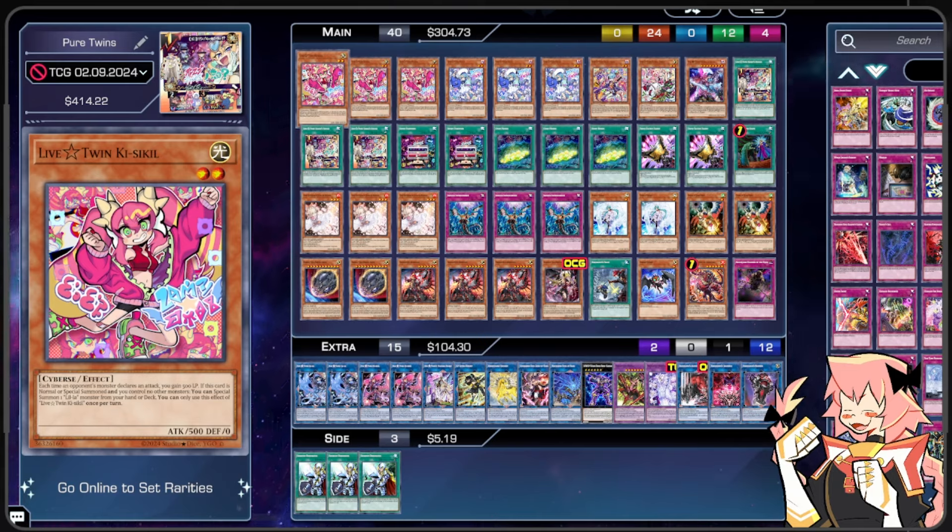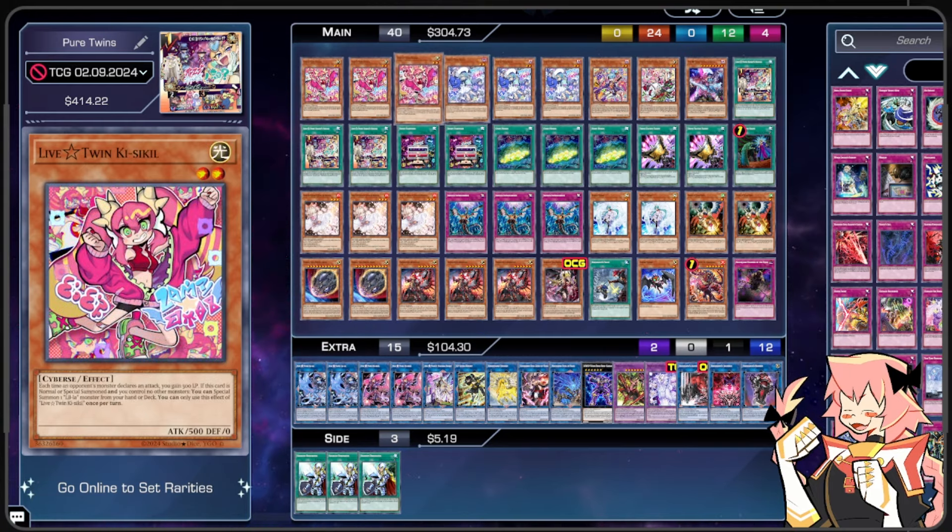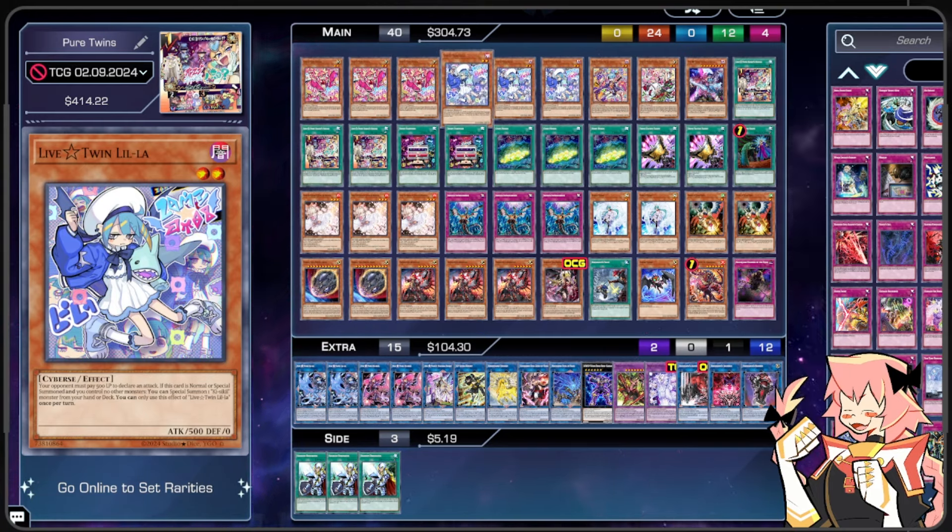If this card is normal or special summoned and you control no other monsters, you can special summon a Lilla monster straight from your hand or deck, and that is a once per turn. Lilla has a similar effect, except the opponent has to pay life points in order to attack, and it will special summon a Kisskill out of deck. These are our two primary starters in the archetype.